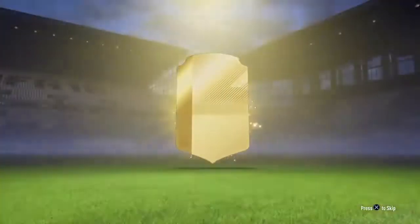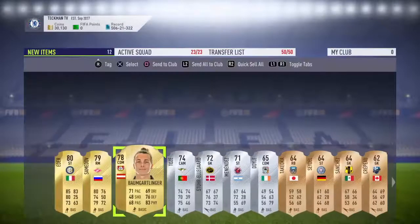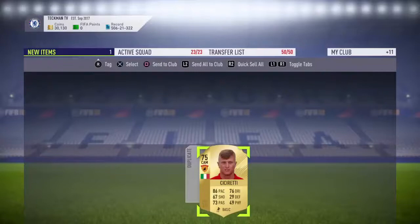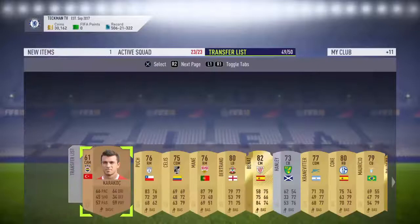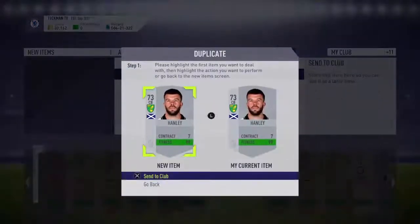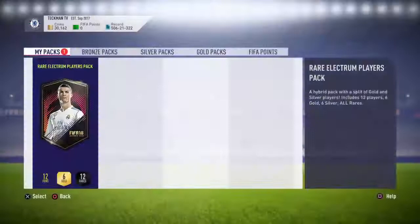Next we'll go for the rare mixed players pack — 12 items, all rare. Got an Italian striker in there, and some other rare players. This one can't be stored, so I need to free up some transfer list space — I'll quick-sell this stadium to make room and put him on the transfer list since he might be valuable.